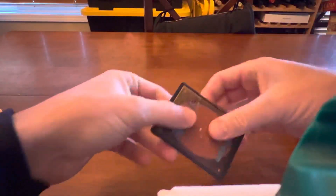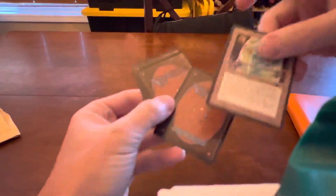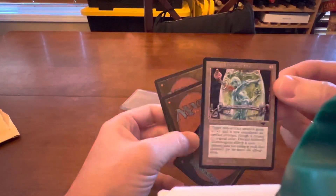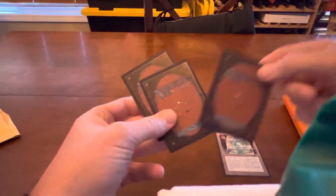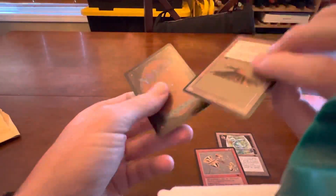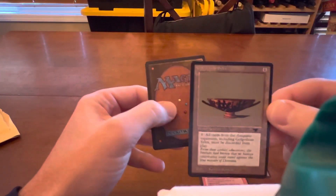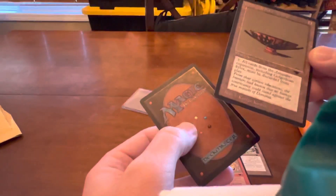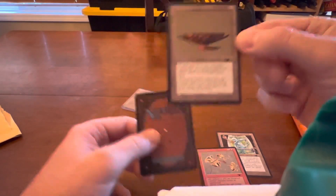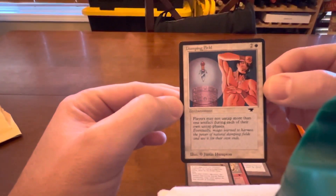Should be four in here. It is an Ashnod's Transmogrant. I needed that one — I'll sleeve that up in a second. A Shatterstorm. The Golgothian Silex, to nuke all those Antiquities cards. And lastly, a Damping Field.